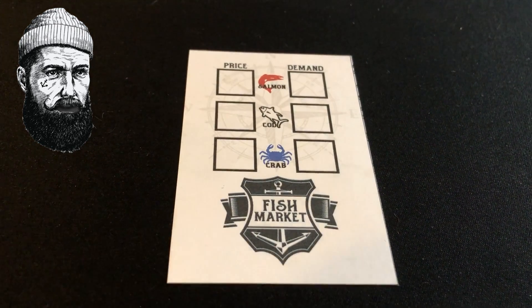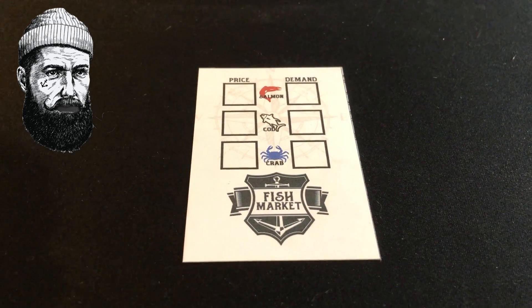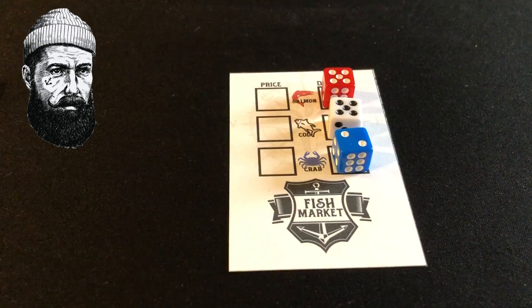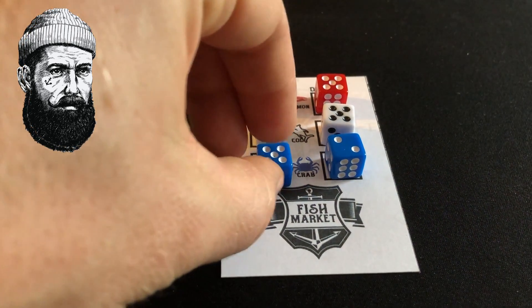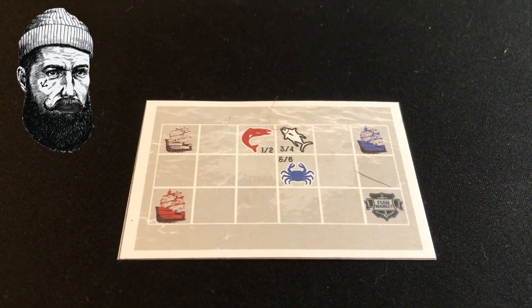The game starts by establishing the demand and pricing for each good. The demand dice are rolled and the starting prices are equal to seven minus the demand. Each player starts the game with a water card marking three starting spaces for their ships and the fishing locations for each.